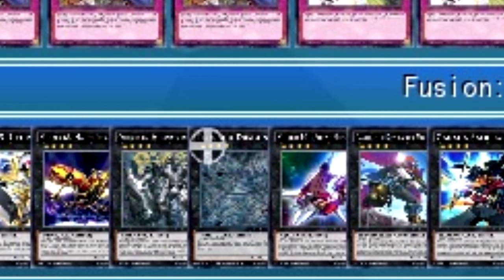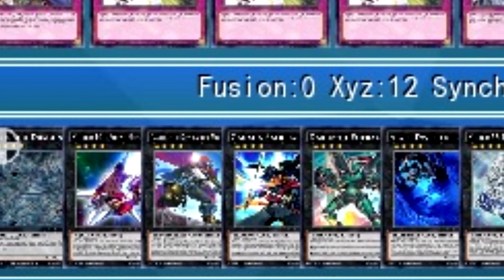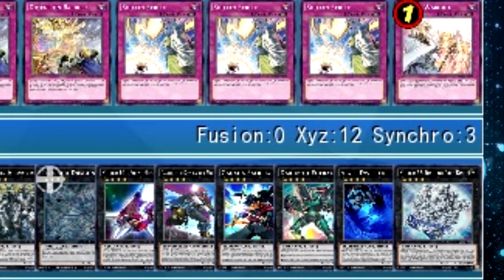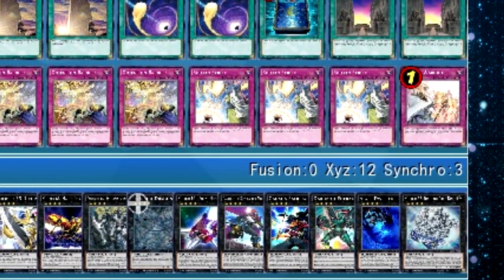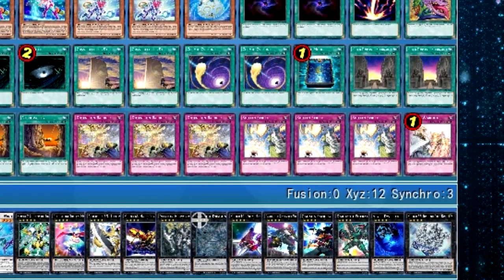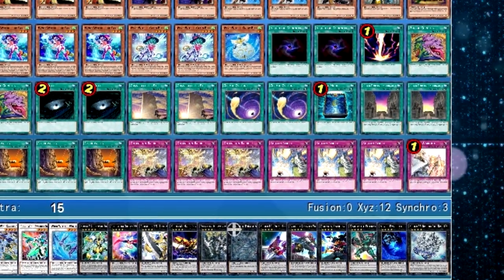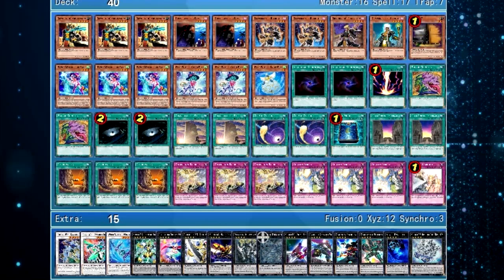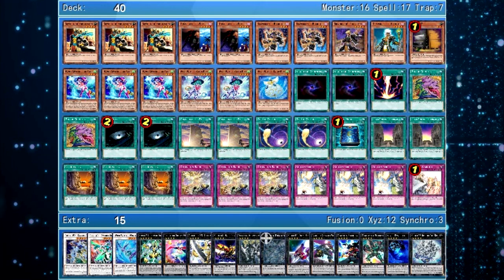The extra deck is pretty straightforward. We have the 3 Synchro Monsters you would play: 1 Crystal Wing, 1 Clear Wing Synchro Dragon, and the Winter Bell card. I don't think you need any more Synchros — we only have the 2 different Tuners here. This also lets you, if you open the Crystal Wing combo and end with a Recruiter and they don't get over it, Normal Summon a Glass Bell next turn and Synchro with the Recruiter to make a Clear Wing Synchro Dragon. It's not an amazing play but it's pretty good, and it gets you a Recruiter search. Also when you have Maxi and you don't want to go for Crystal Wing, Clear Wing is just the next best option.